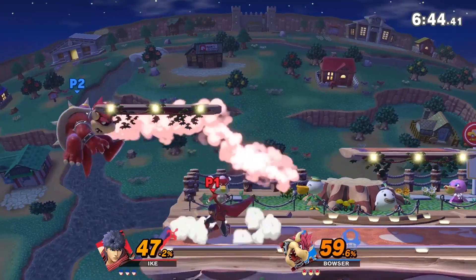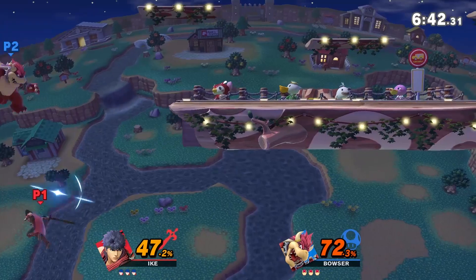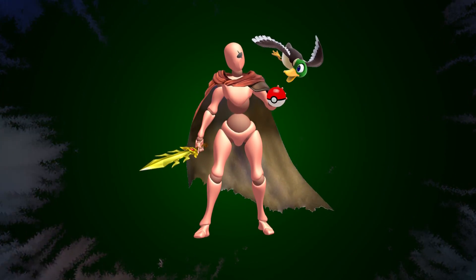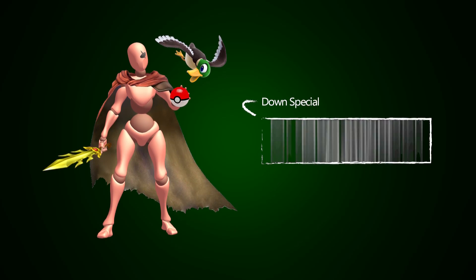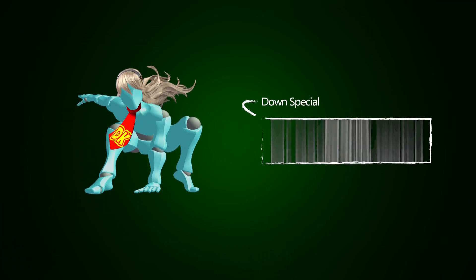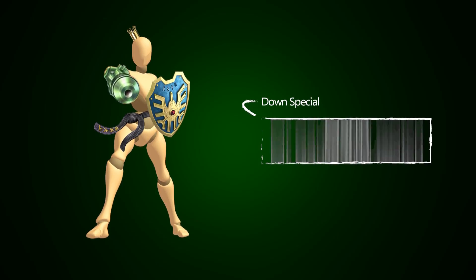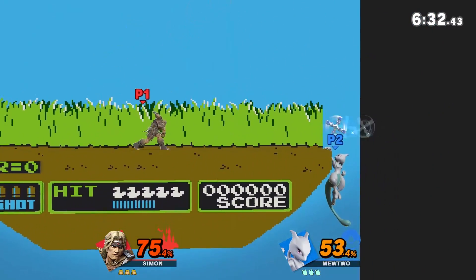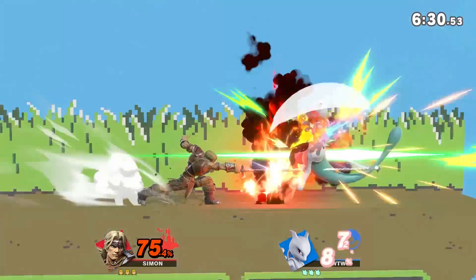Similar ground rules as last time. Here's our definition for worst move: picture a randomized character with any combination of other attacks and attributes. They're about to spin a wheel to select their final attack, but before that they're allowed to strike one move off the wheel to guarantee they won't get it. Repeat for many, many random characters — which move gets struck most often? That's what I'm considering the worst, which is a fancy way of saying we're judging these moves purely in a vacuum, with no regard for the role they play in their source character's kit.